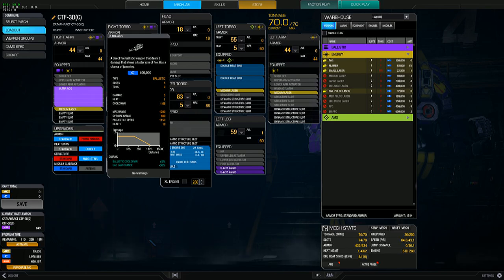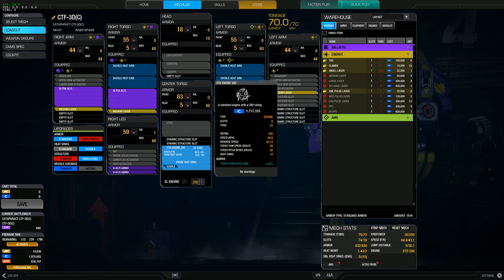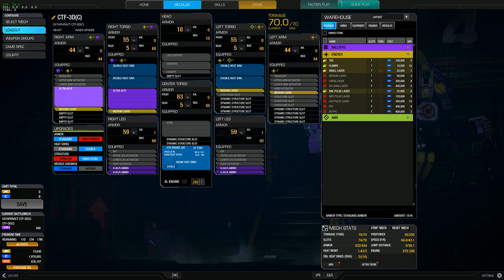I wanted to keep a standard engine because it's inner sphere — I don't want to risk my torso getting blown off. I also can't fit an XL engine because of the number of slots taken up. I put endo steel structure but couldn't fit ferro-fibrous armor due to slot constraints. With all that, I have a 1.43 heat management ratio and can go 64.8 kph. Fully armored except in the back — I took one armor point off each leg so it wouldn't be overweight.